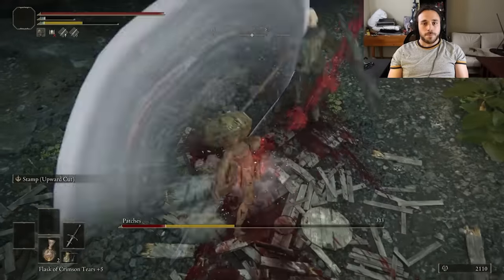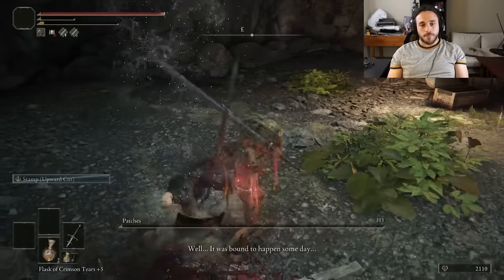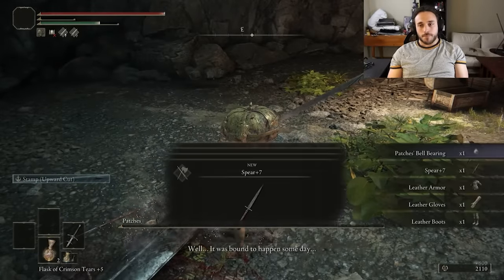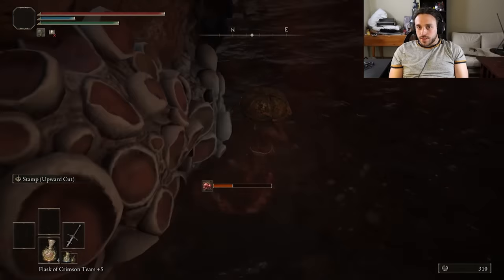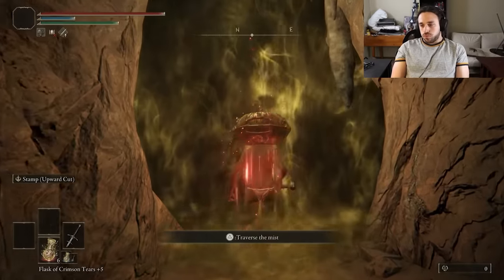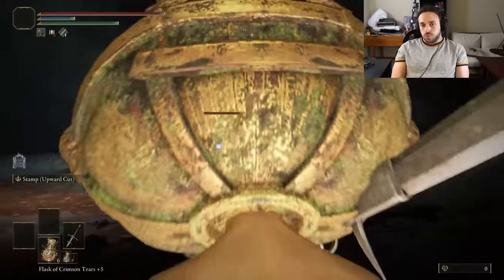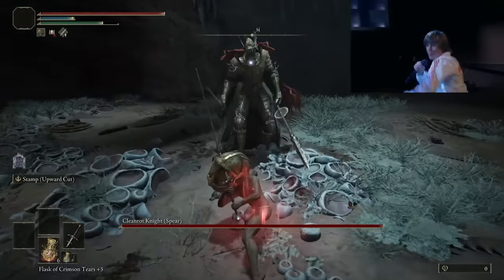So we win and get the recipe for gold pickled fowl feet — even more snacks. Don't drop them in the Abandoned Cave; it's so full of rot on the floor. We keep getting rotted, warping out, getting rotted, warping out. Finally we get through and make our way to the Clean Rot Knights. Are they small enough to get sent skyward by our sword? We're breaking free — we're flying!